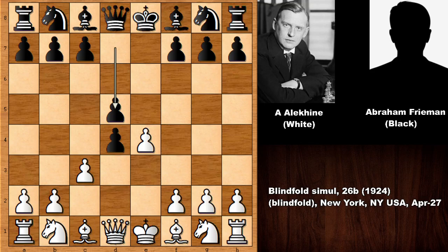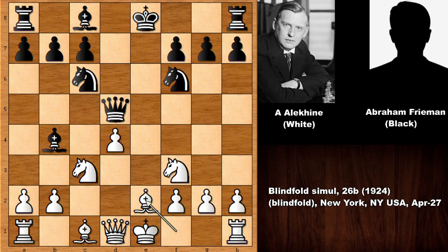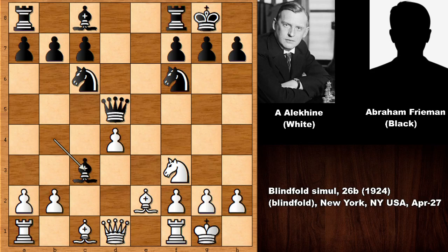The game opened with e4, e5, d4 — this is known as the center game — and then pushing the pawn, the Danish Gambit. Danish Gambit declined. This is the Sorensen defense. Capturing the pawn, queen takes on d5, c takes on d4, developing the knight, knight to c3, pinning the knight and then knight to f3, knight to c6, bishop to e2, and both players castled.